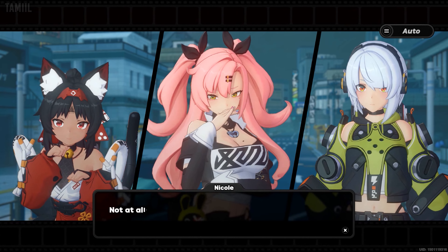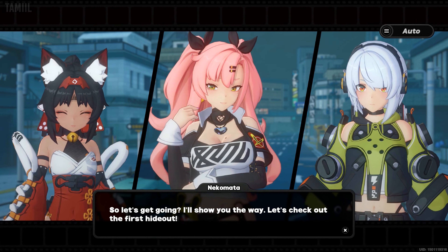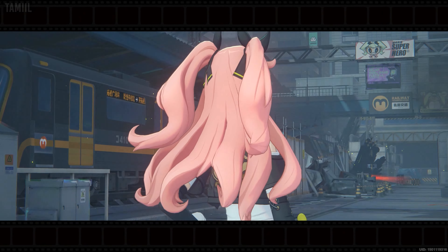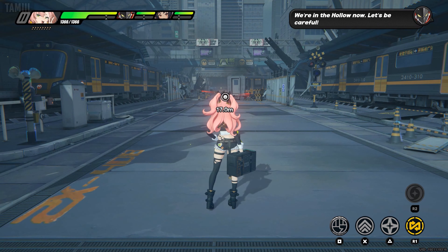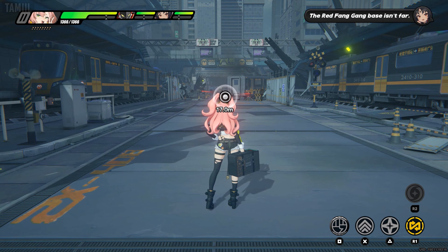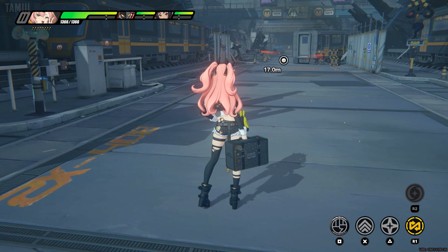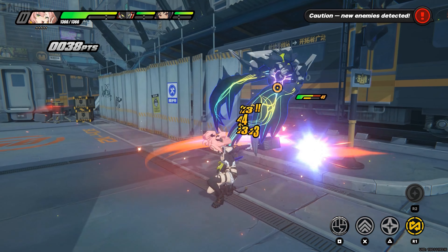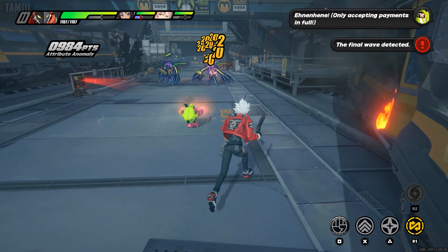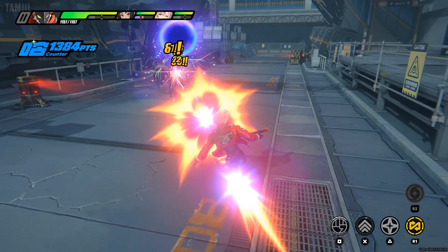Sorry for the wait. Did I miss anything? Not at all — we were just saying we should get cracking on the investigation once you're here. So let's get going. I'll show you the way. Let's check out the first hideout. We're in the hollow now — let's be careful. Don't worry, I know this place inside and out. Just follow me. The Red Fang Gang base isn't far — just gotta take out a few more ethereals and we'll be there.